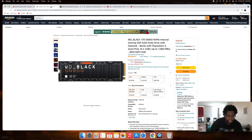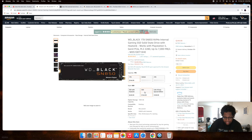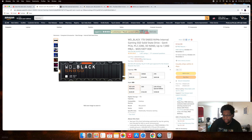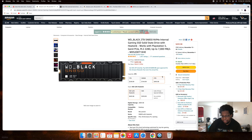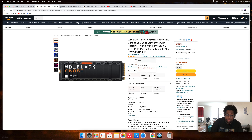The WD Black SN850 with the heat sink runs about $250 for one terabyte. Without the heat sink, just the SSD, it's around $165-$170. I'll explain what a heat sink is and what SSDs are. The two terabyte version is almost $500 — nearly the cost of a whole PlayStation 5.